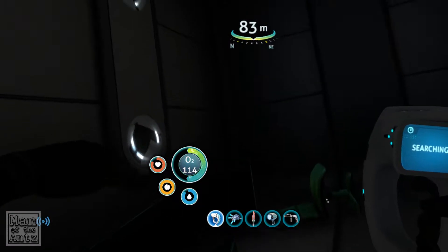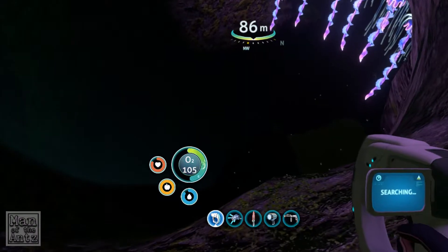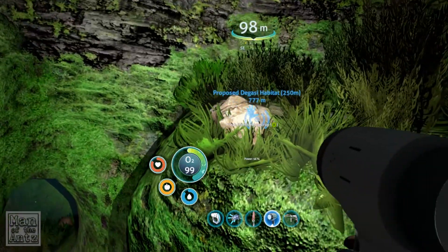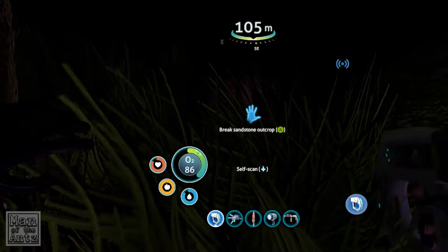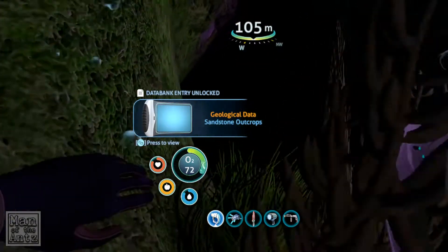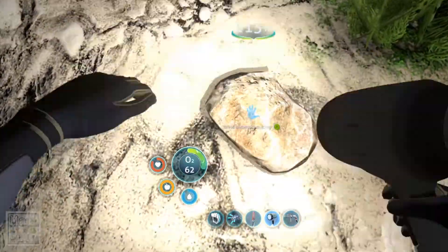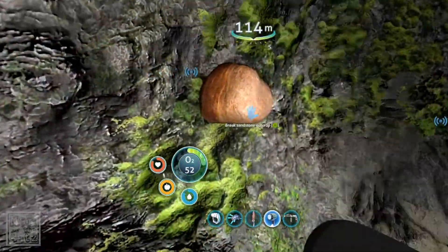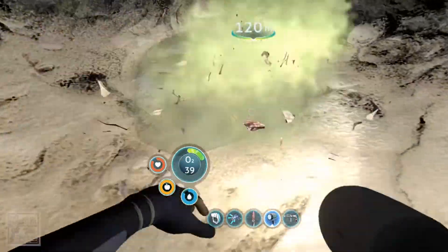We can't get out that door there, but I think we're at the bottom anyway. So up we go. I'm going to take a very quick look down here, just because it was kind of hidden. I don't want titanium. Crossing 100 metres, oxygen efficiency decreased. I haven't actually scanned that. That just gave me silver. That was copper.